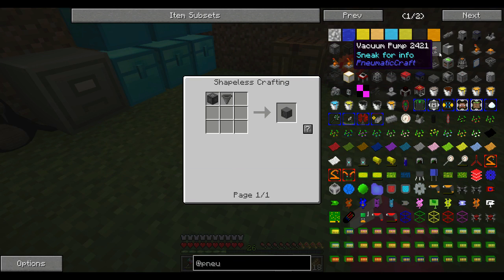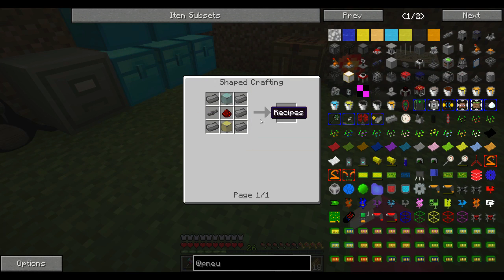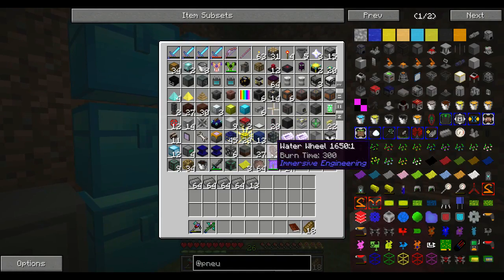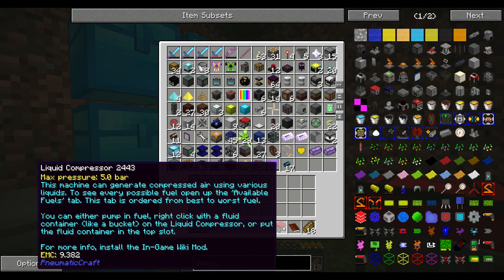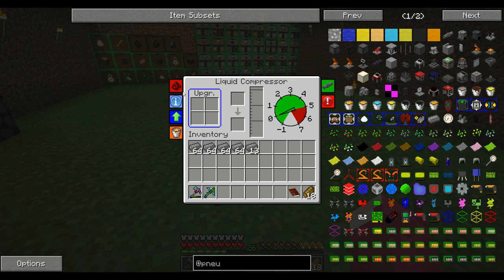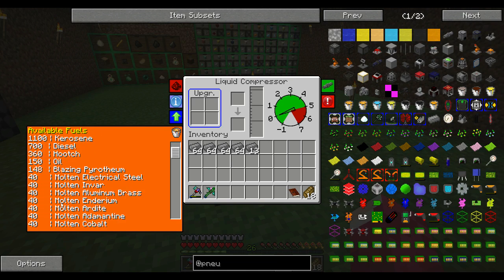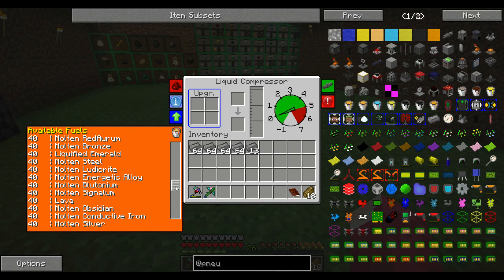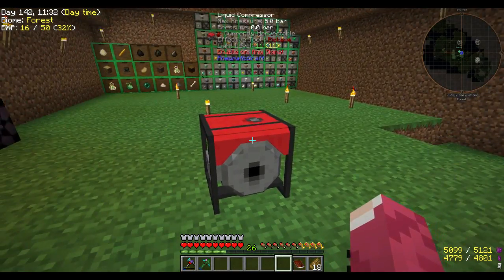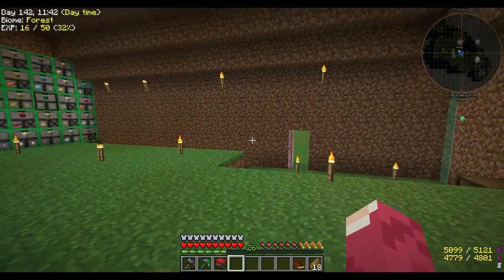I have to do quite a few recipes in the PneumaticCraft section. That's just glass and such - furnace and tubes. We need the walls, which is just glass, a chamber valve - just that and that, not that bad. I think we need like two of them. We have a liquid compressor, we can put lava and get gasoline, fire water, diesel, or smooth soil. Blazing if we can make it.